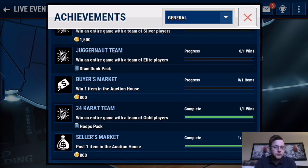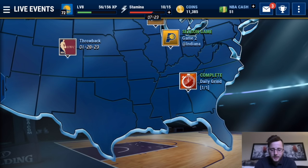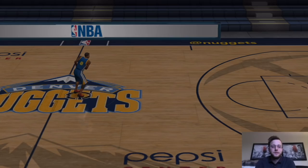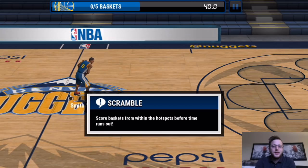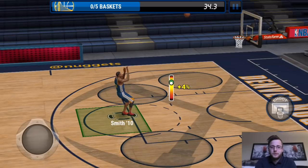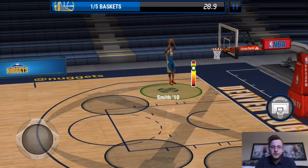They have different live events. There are a couple on right now — one is throwback. You can pull a throwback player when you complete it. We're going to play this one right now to show you what the live events are like. This might actually be one of my favorite things so far in this game — these live events. In this one, we basically have to score from all these different circles, and we get a throwback Smith as our player.